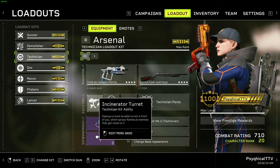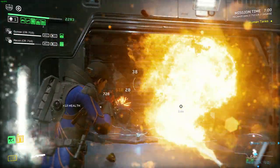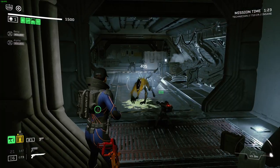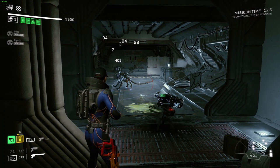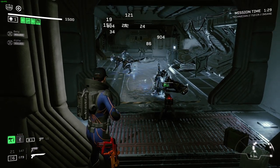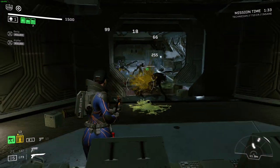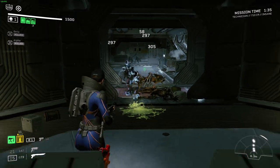Let's start with the abilities. The first ability is the turret, and we'll be taking the Incinerator Turret replacer for it. The reason being is that the Incinerator Turret is still the highest damage-dealing turret in the game.